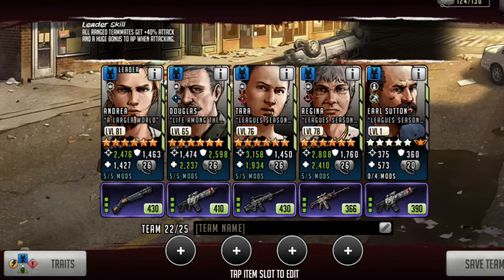An alternative free-to-play option would be using an Andrea lead, Douglas, Tara from the Season Store, Regina also from the Season Store, and Earl. This team would have a plus 40 attack and a huge bonus to AP when attacking for all toons on the team.